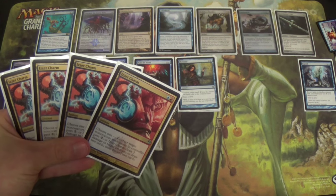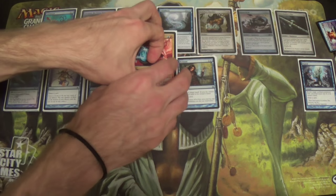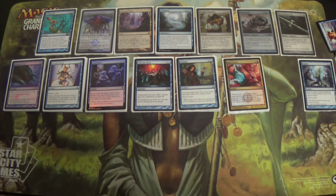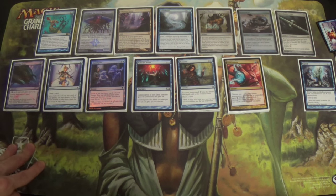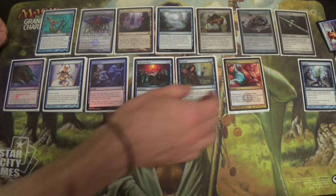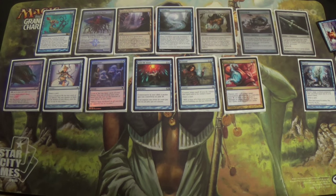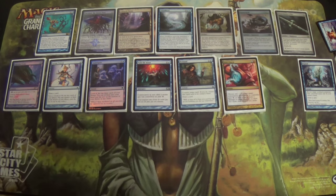Because we have a draw-discard effect, we're actually incentivized to drop Emrakul into the graveyard. We'd rather discard Emrakul so it can shuffle back into our library and be hit with Polymorph, rather than discard a useful card. Emrakul is essentially dead in our hand. Because of that, I take out one Runechanter's Pike — the one you see up there is the only one left.